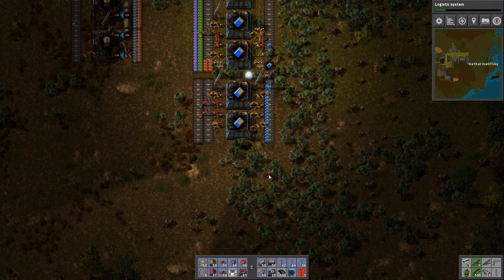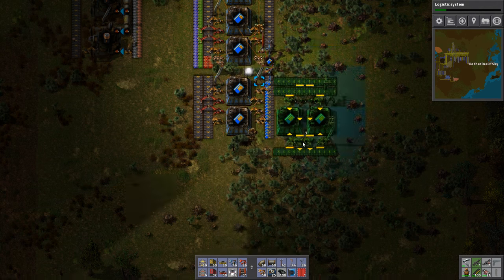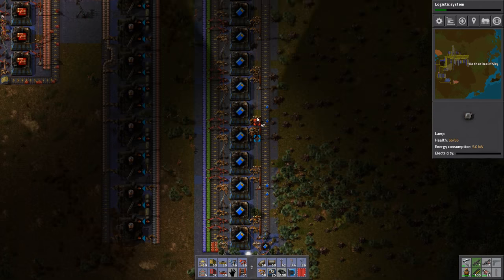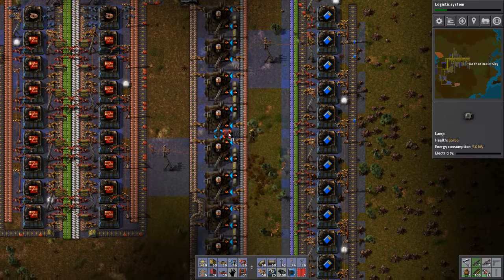Let's make a new blueprint for this. And again, with the power poles — I think we had 16 here. Put some lights around so we can see where we're going.